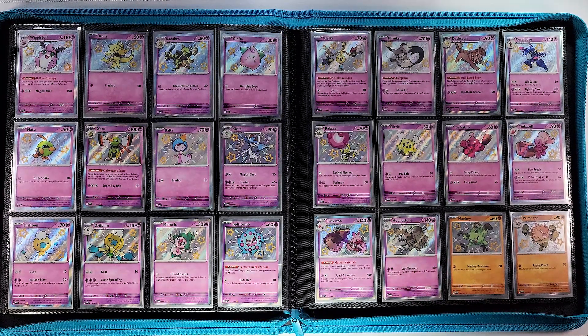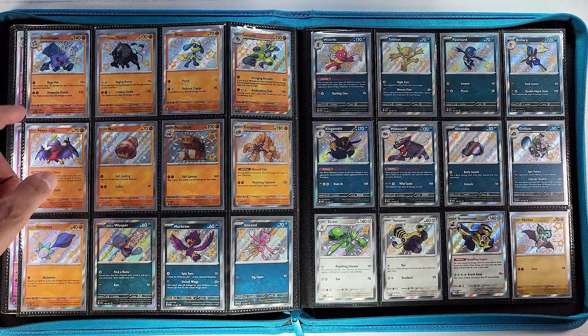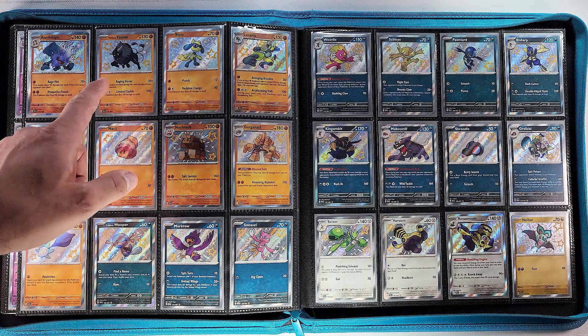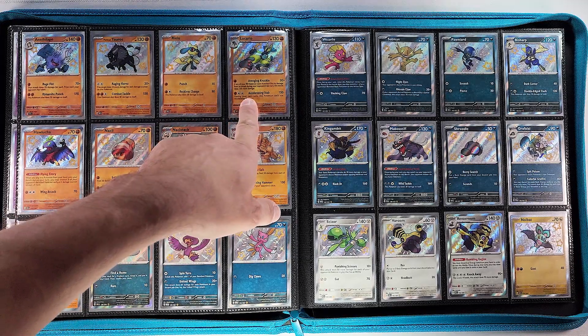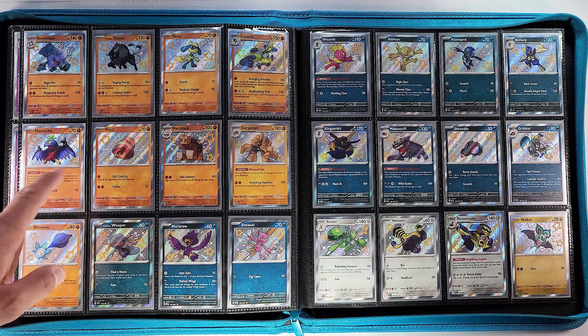Holy psychic — there's a ton of psychic type Pokémon in this set and very few of everything else. Moving on, we have Manky and Primeape for our first fighting type, then Annihilape, a Paldean Pokémon, followed by Paldean Tauros the fighting one. Then the Riolu and Lucario little gold shinies — very nice — and Hawlucha right there.